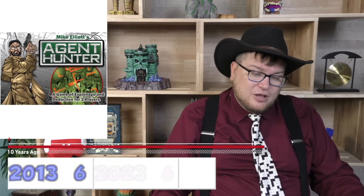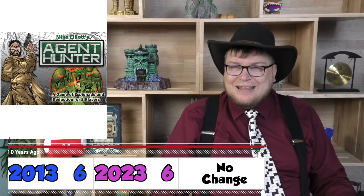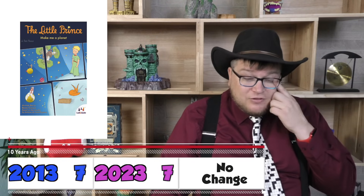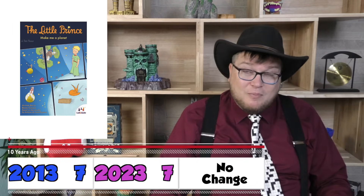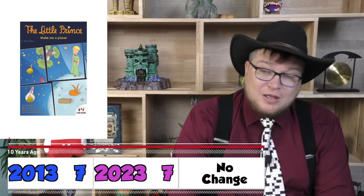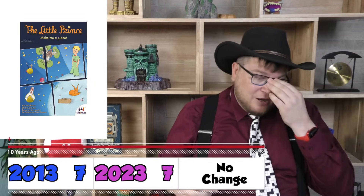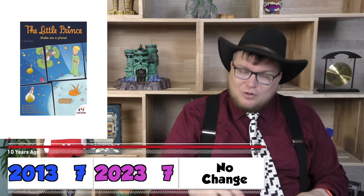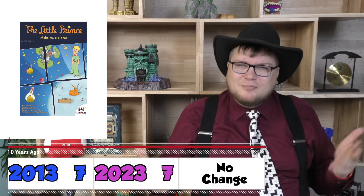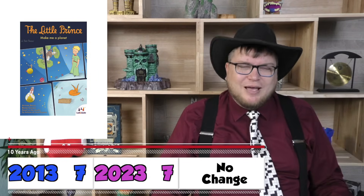Ten years ago I took a look at Agent Hunter — this is from Mike Elliott, an AEG two-player game, fine, six out of ten. The Little Prince: Make Me a Planet, from powerhouse design team Antoine Bauza and Bruno Catala, based on the very popular stories of the little prince. This was a nice little enjoyable, almost zen-like game.